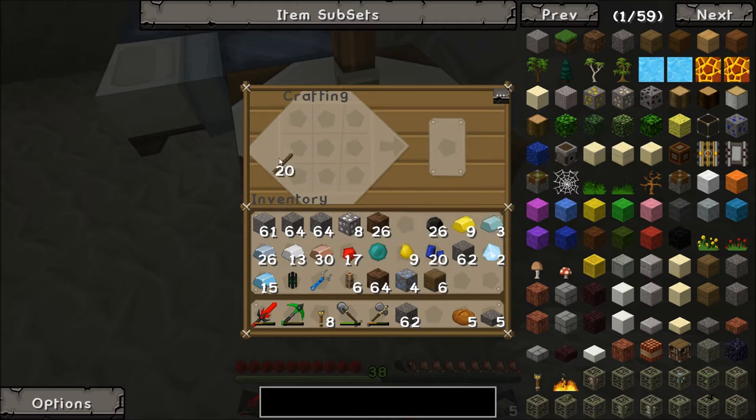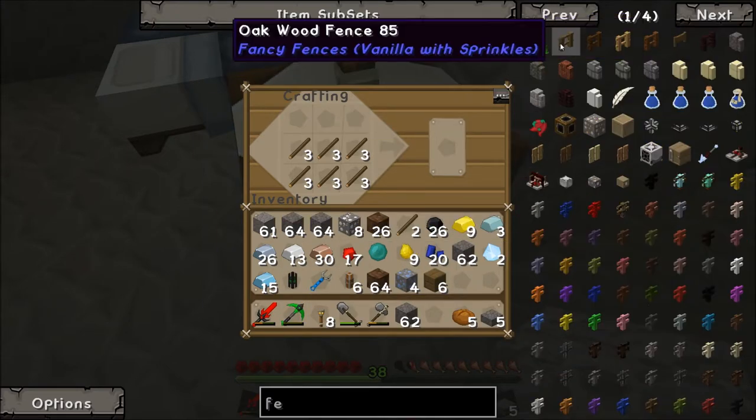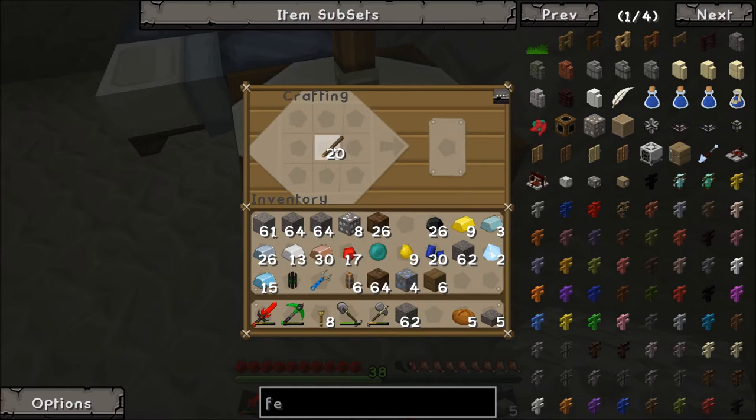Do you want to know what else is crazy? Fence is apparently uncraftable — fence has got a new recipe. Look.